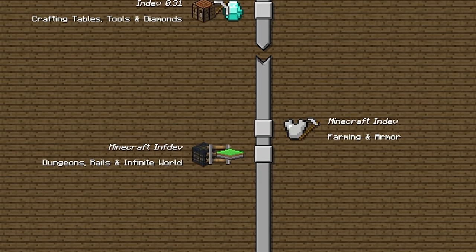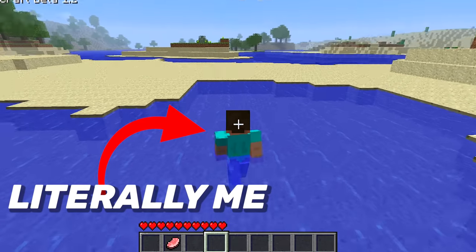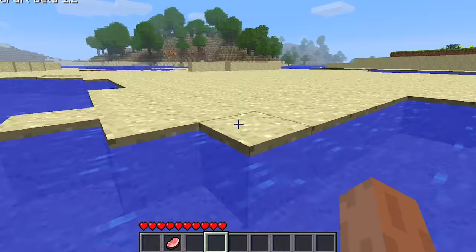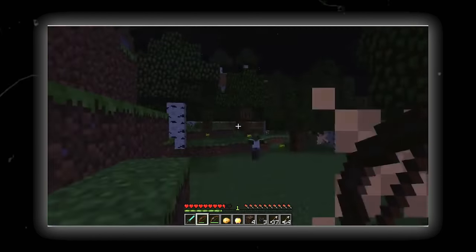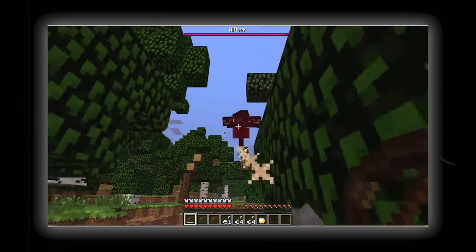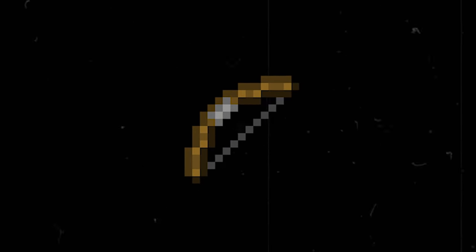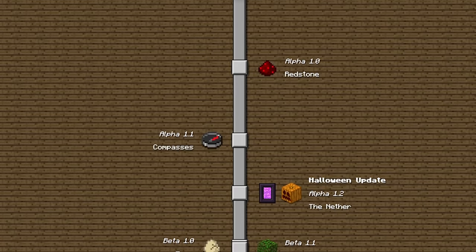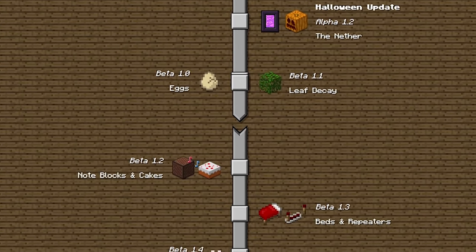Back in Indev, bows used to be more like machine guns. If you pressed right-click while holding a bow, you'd start shooting arrows like crazy. At first you didn't even need a bow to shoot arrows — you could just press Tab to shoot them. When the bow was added, the texture looked different, but Notch changed it to the one we have today. Unfortunately in pre-release beta the charging mechanic was added, and that was the end of machine gun bows.